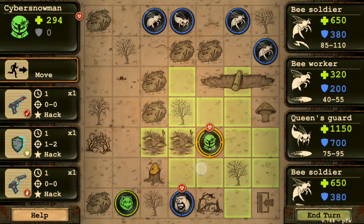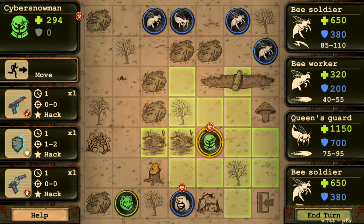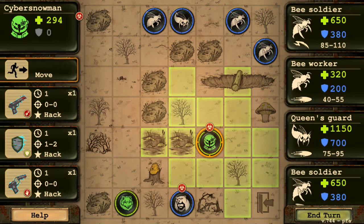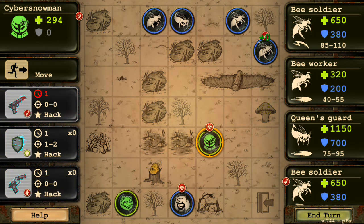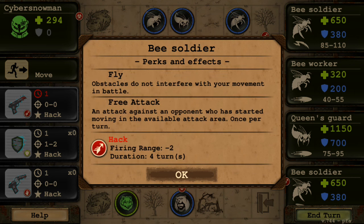Healing an ally will be 10 to 30 - interesting, I thought it didn't heal, but apparently it does. Also, it can only move one time per turn and its movement is two, so it's not really a runner. Be careful when you want to move. These three abilities all do some kind of hack - the first one let's try on this beast soldier to see what it does. Firing range will be minus two, duration four turns - that's actually great.